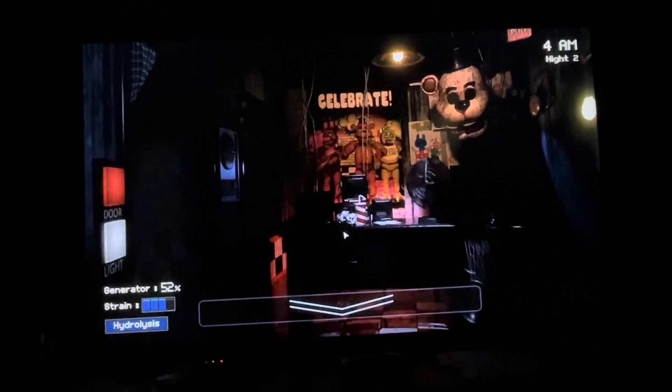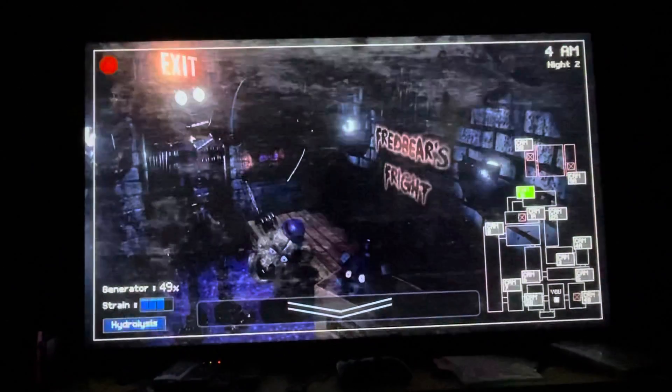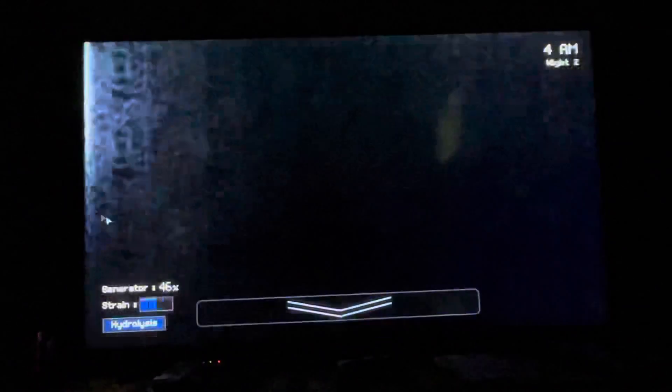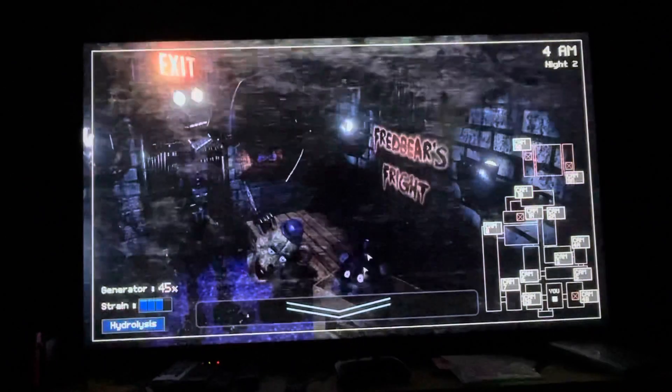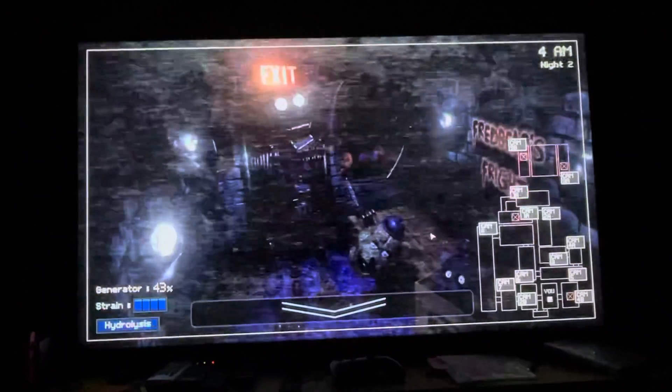It's 3 AM. He's right there. Whatever they are, it's definitely Fredbear. Mousiki hasn't moved. That prototype hasn't moved. Nothing has moved except for Fredbear. What do we do? He's putting on the Mousiki head. I've never read what he does. Should I just shut the door? I'm shutting the door. I am shutting the door for him.